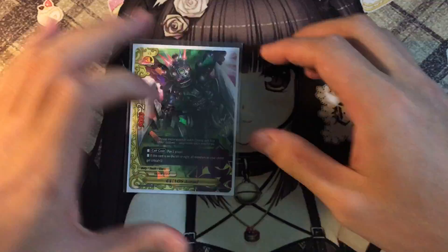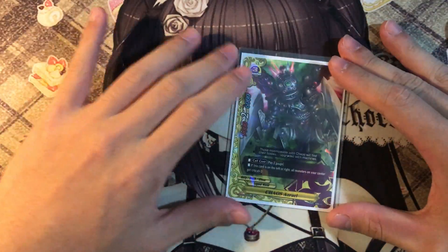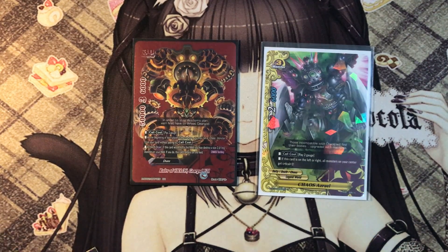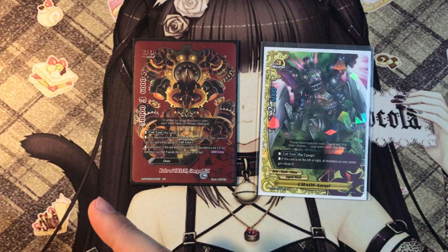Finally, 1 copy of Chaos Ezreal. Ezreal is a very interesting monster — when this card is on the left or right, all monsters in the center gain 1 critical. It's a very good card to combo with Adieu Diablos if it's in the center, because it becomes a triple attack monster with 3 crits, dealing 9 damage, which is no joke.